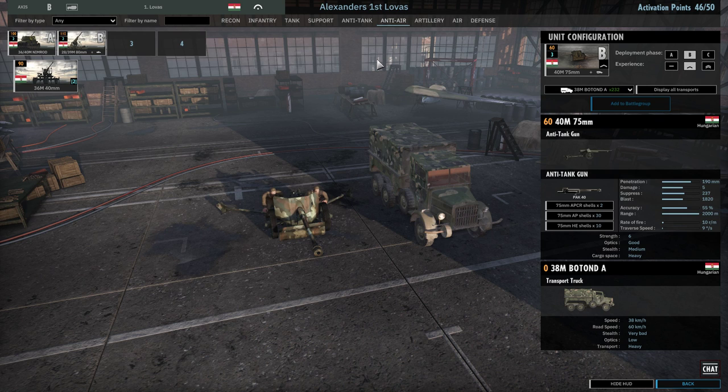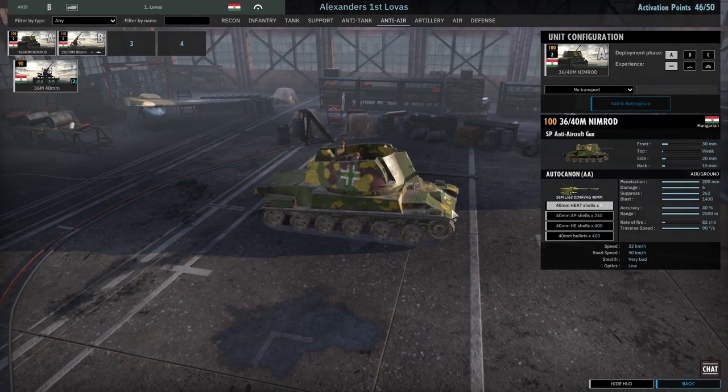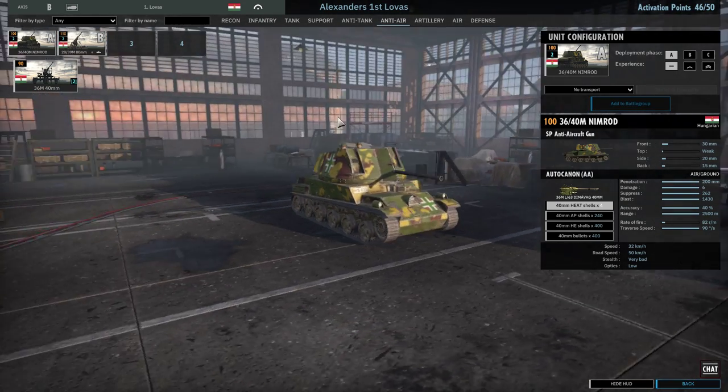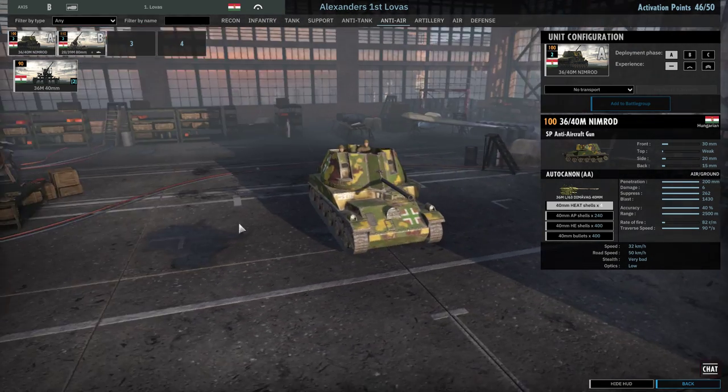I've made a small change here — I really like the Nimrod and think it could be very useful in Phase A. It has four 40mm high-explosive anti-tank shells and is just an all-round nice package able to support both infantry and armoured forces. The Hungarians really have an advantage with the Nimrod; there's not much SPAA out there and I think this is one of the best ones available.